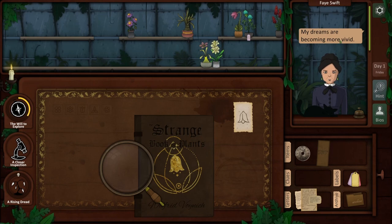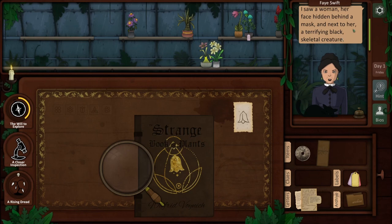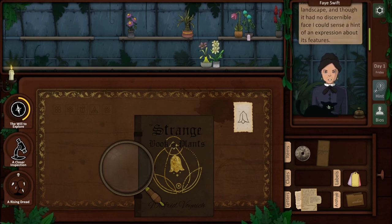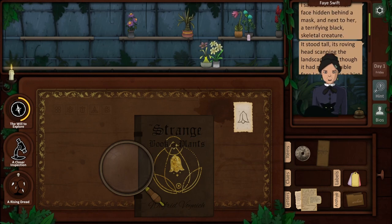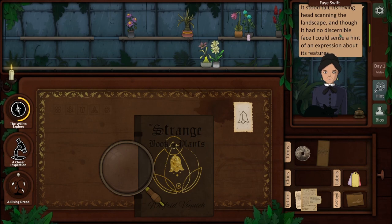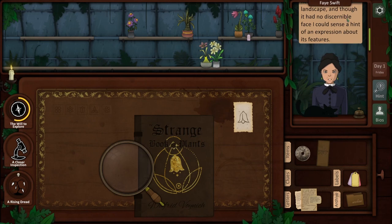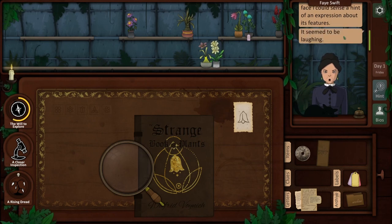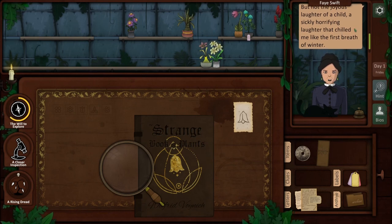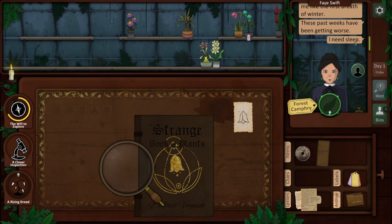My dreams are becoming more vivid. I saw a woman, her face hidden behind a mask. And next to her, a terrifying black skeletal creature. It stood tall, its roving head scanning the landscape. And though it had no discernible face, I could sense a hint of an expression about its features — it seemed to be laughing. But not the joyous laughter of a child; a sickly, horrifying laughter that chilled me like the first breath of winter. These past weeks have been getting worse. I need sleep.